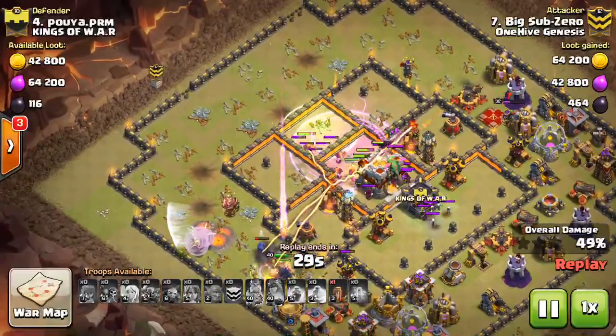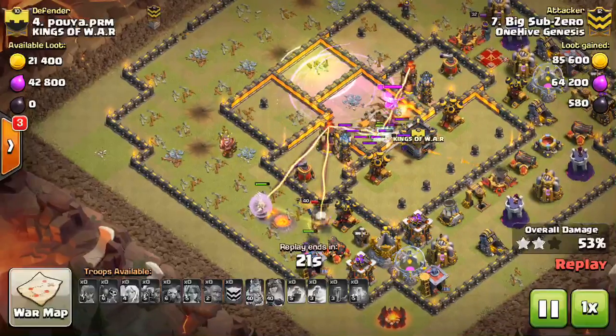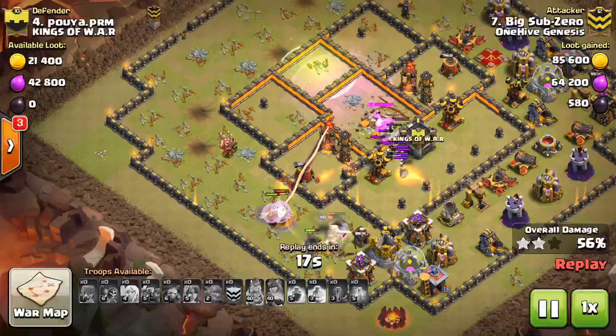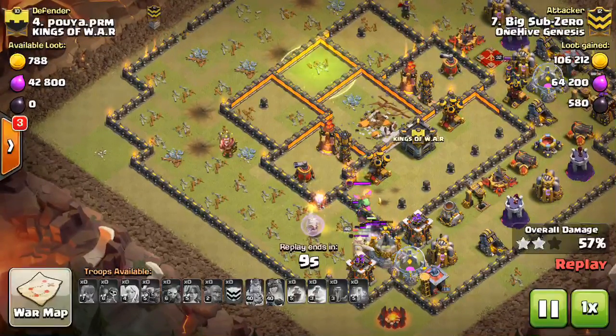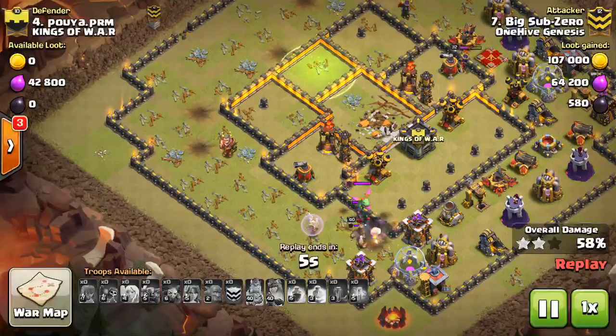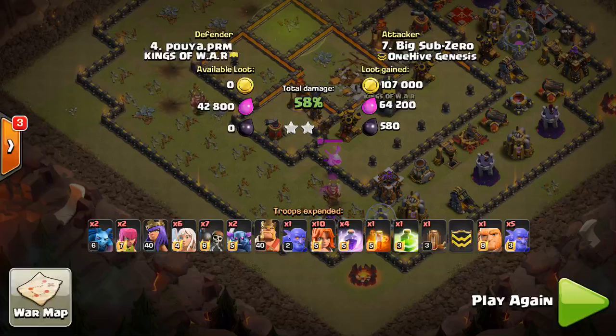The ten Valks come in with the jump — similar to the Dragons, the Valks are just getting about three or four buildings then they're down, but they're the Town Hall push troops. In the Mass Bowler attacks it's less of a clear distinction because everything's going for both percentage and the Town Hall, but often in Valk or Dragon attacks you have those troops specifically for the Town Hall and everything else is to get percentage. I tend to like those attacks better because you can allocate troop space for each goal depending on the base. Those are some attacks — hope they helped. Remember: get the cleanup troops down at the beginning so the Eagle can't target them at the end. Thanks for watching, I'll see you guys in the next video. Bisectatron out.